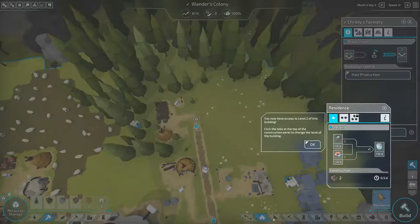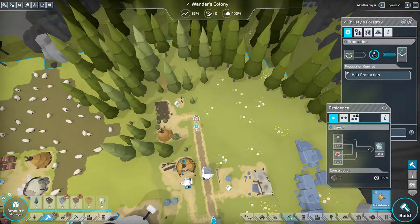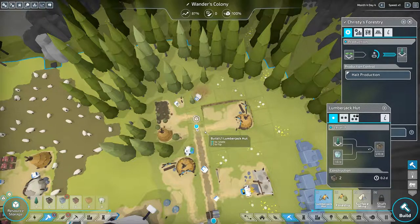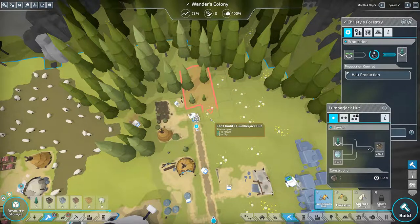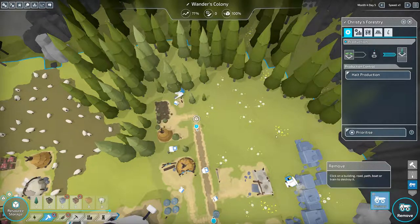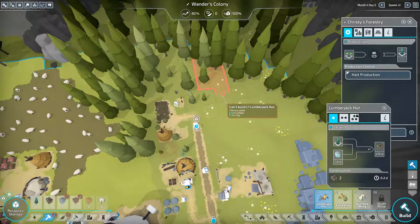You know what, maybe I will just build another lumberjack hut because there is high demand for it. Lumberjack hut — I'll build it there. Maybe I'll leave room just in case. Is that too far from the trees though? I wonder if I can delete trees — I can't destroy trees. I really like it — the trees are almost over here.